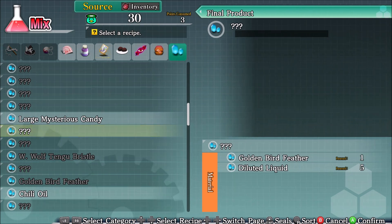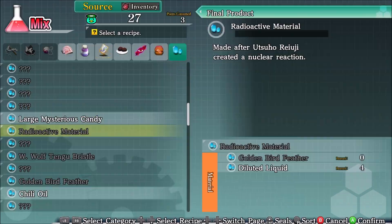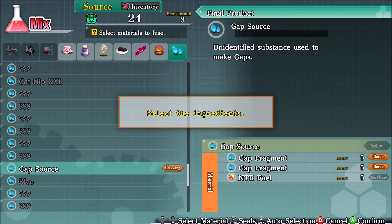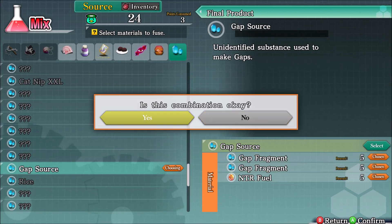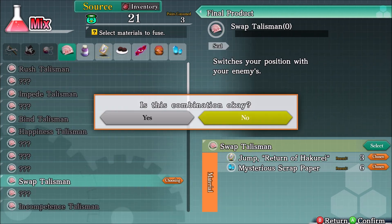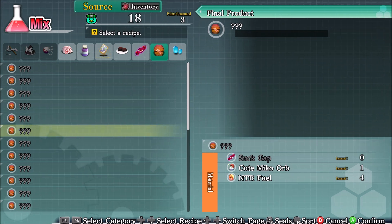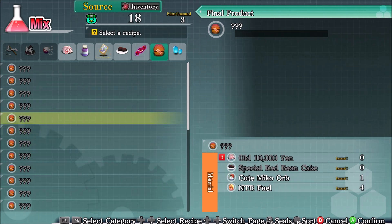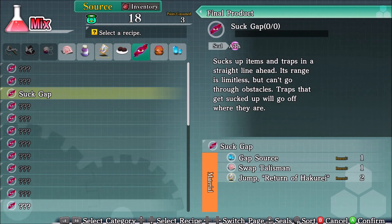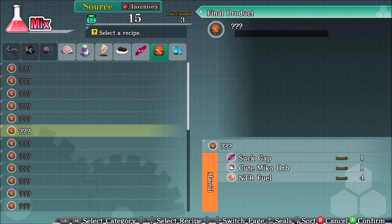Golden bird feather. Radioactive material made after Ratsu Ryoji created a nuclear reaction. Bright liquid — I can make a gap source. So I made that. And I need a swap talisman, which I do have. I can mix whatever this was. Suck gap — alright, suck gap plus all of this nonsense.